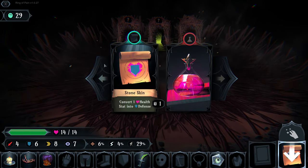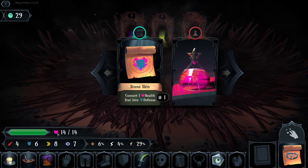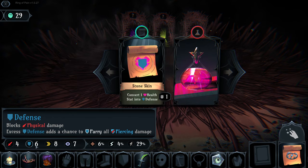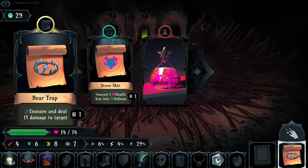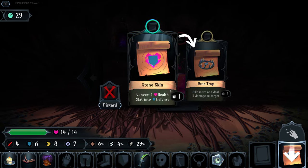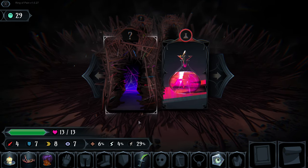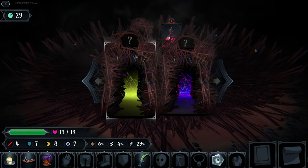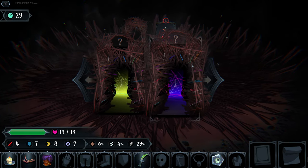We can use this scroll to change one of our health into a permanent defense increase. It's a good trade-off but means disposing of our bear trap. We'll do it anyway and use it immediately. Now we have two new paths: the purple dungeon and the green dungeon - we're going to take the purple dungeon today.